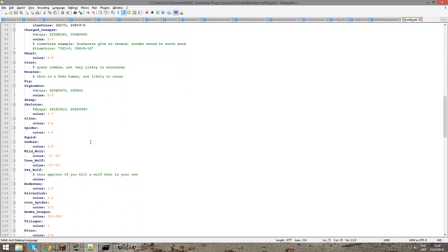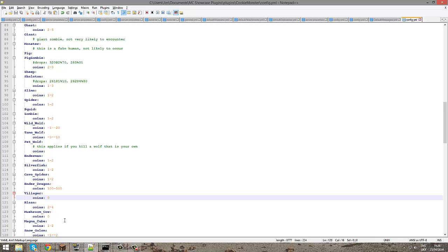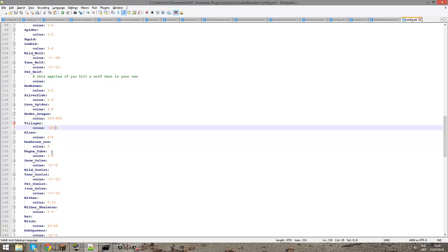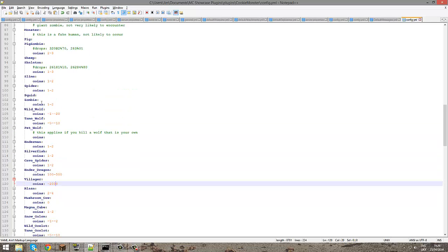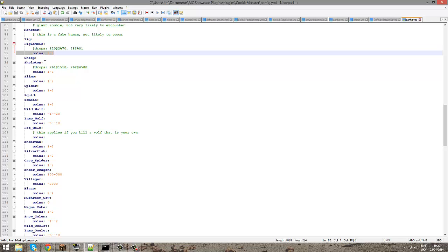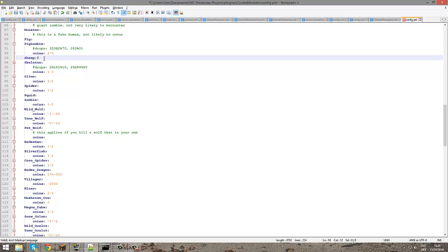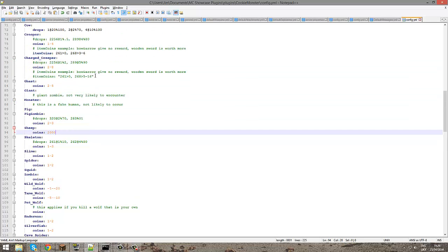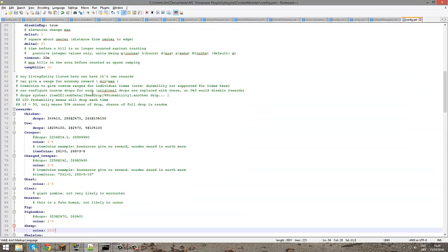Let's scroll down and see some other things. For villager, you can also set minus numbers — so maybe minus 2,000 for killing a villager. And for killing sheep, you can just copy and paste the coins entry. Make sure you go right to the edge before doing that, and maybe you could get 2,000 money for killing a sheep.